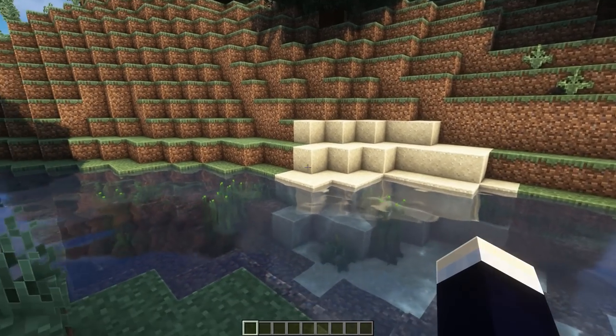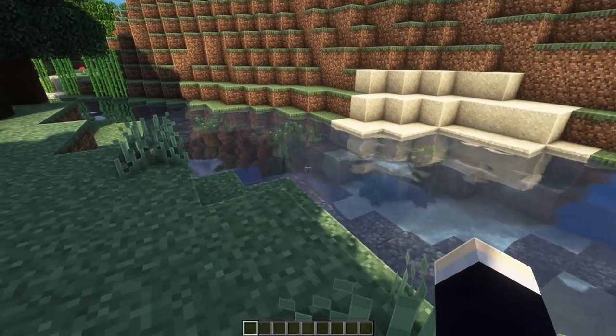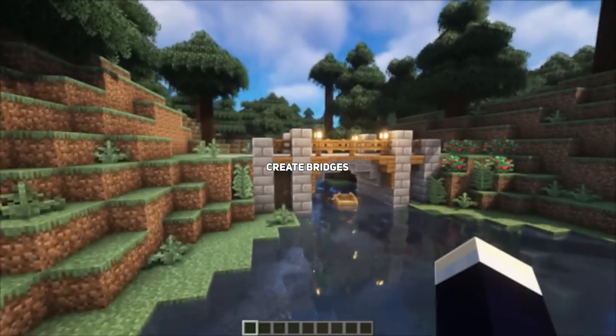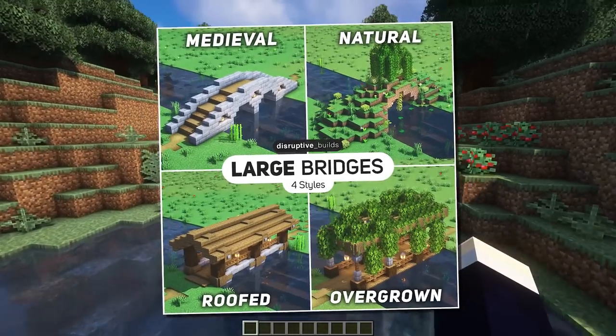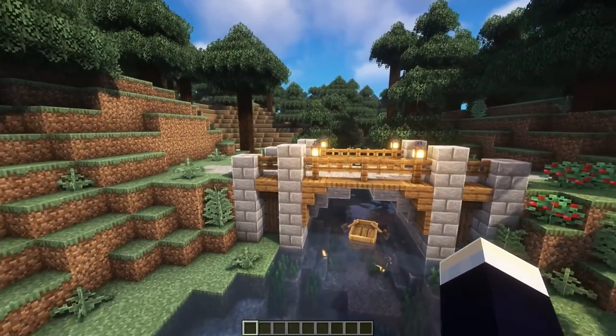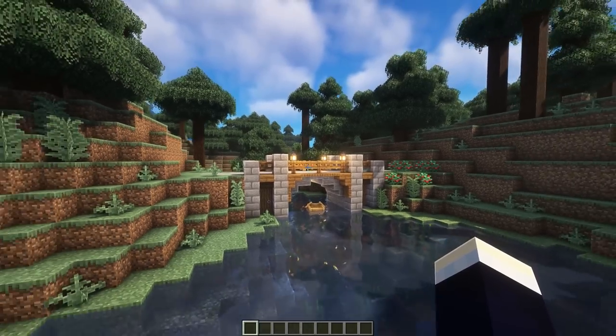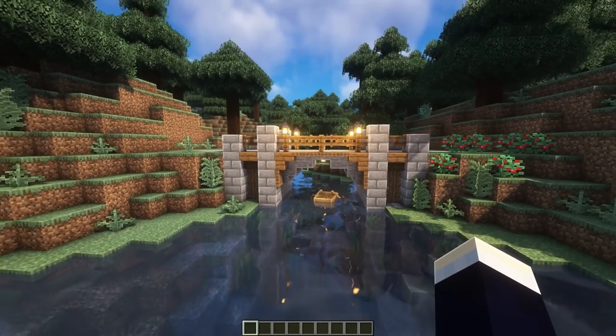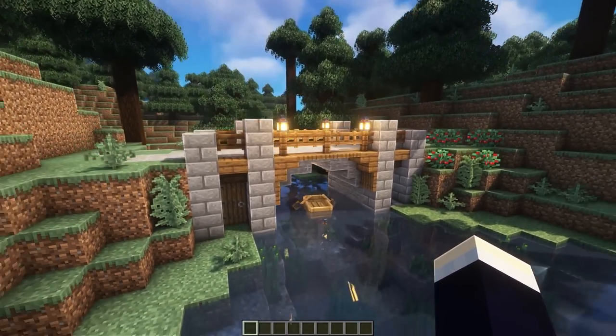If you constantly find yourself crossing a gap that maybe has water or is a bit of a cliff, why not try adding a bridge to that area? It's a super easy way to make your world feel a little bit more lived in, and instead of having to jump into the water every time, you've got a nice little thing to cross over. Instead of being completely useless like some of the things on this list, this one actually does have a pretty good use — and why not just make it look nice and aesthetic while you're at it?